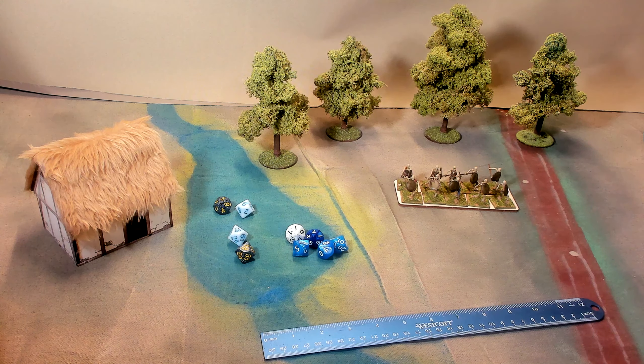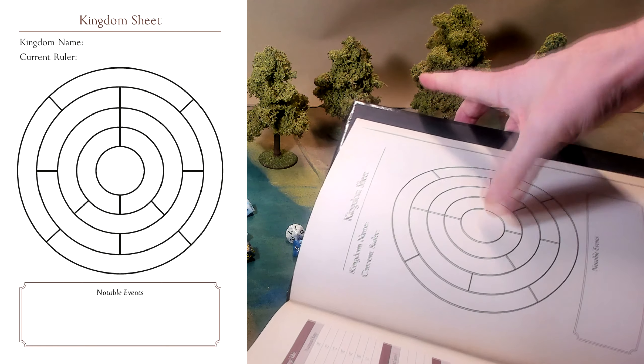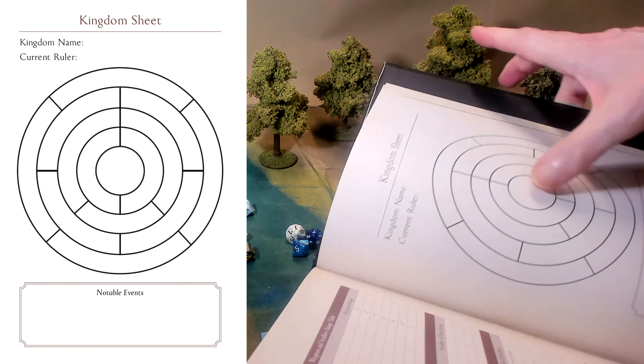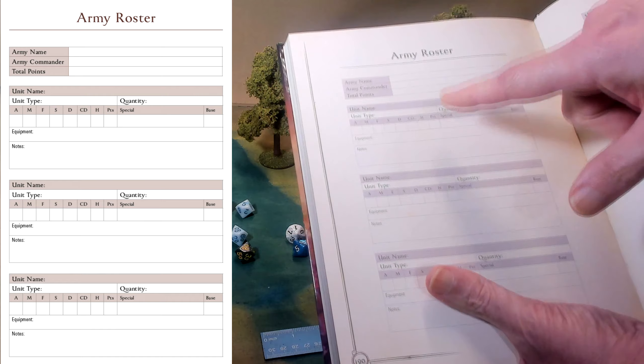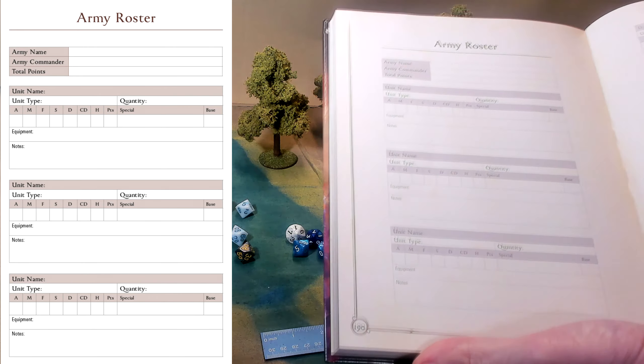In the back of the rulebook is what's called a kingdom and army sheet. You have a kingdom sheet with circles going from one, to two, to three, to four, to five sectors as you work your way out - we'll get into developing a kingdom in a future video. Plus, you have your army roster, so each unit that you create will have its own little page here. What I like to do is copy or scan one of these and print it on a 3x5 card, so each unit will have its own 3x5 card.